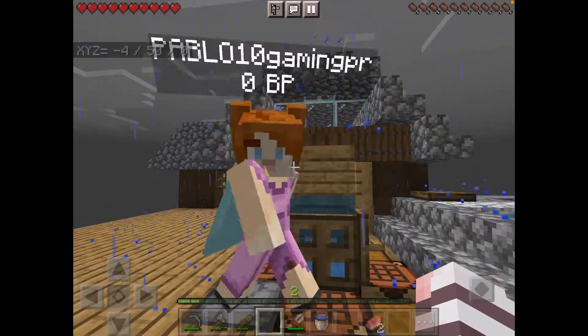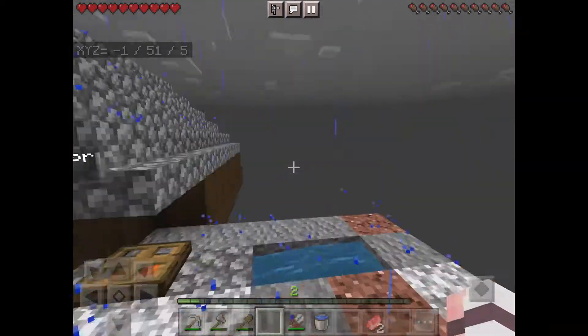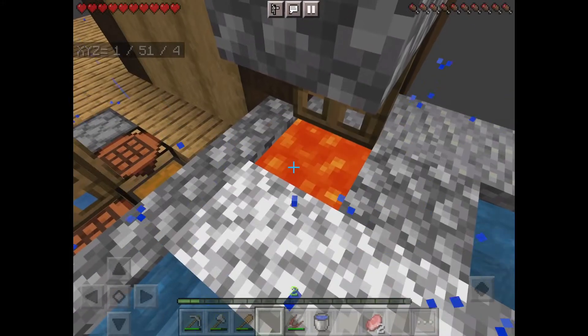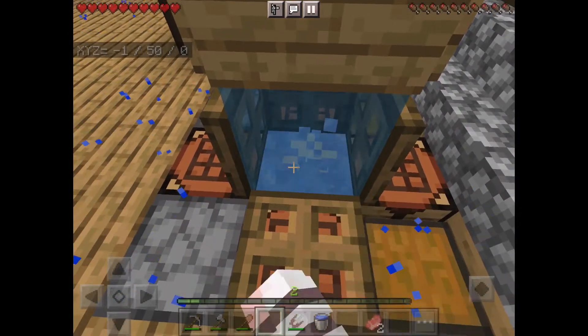Well, hello guys. Ready? Three, two, one. Boom. Welcome to my house. I did some offline mining and broke a bunch of blocks and I fixed up my house a bit. Added this trap door here. You're also probably wondering, why would you add this here? Well, that's because I can break blocks. Let me just start.